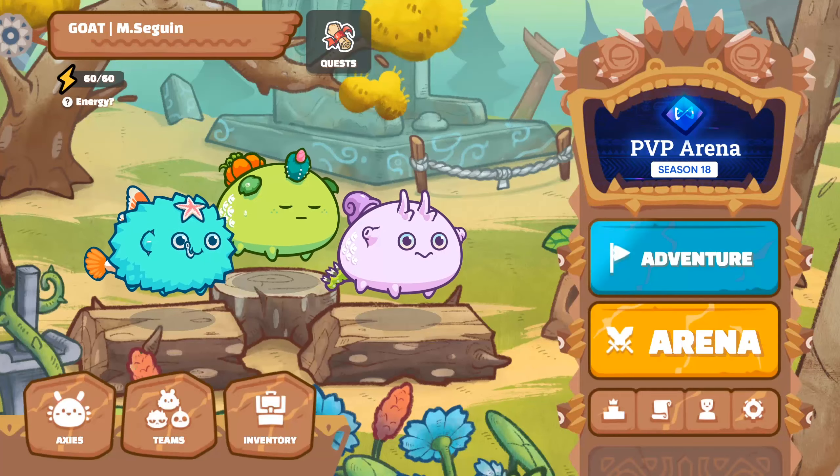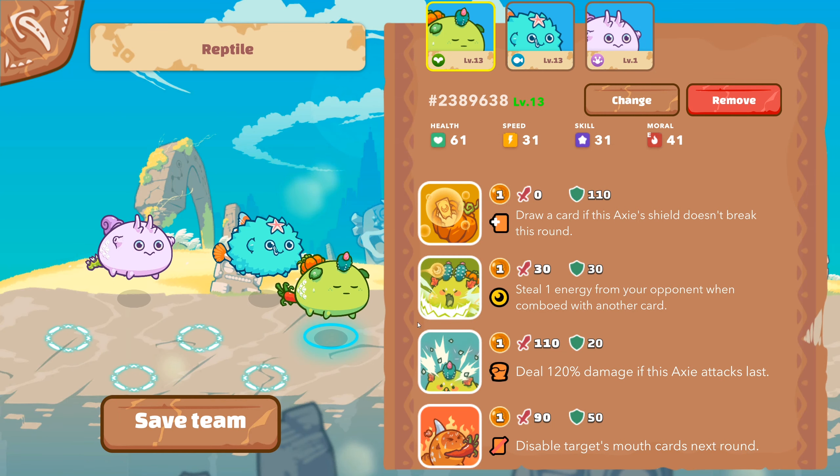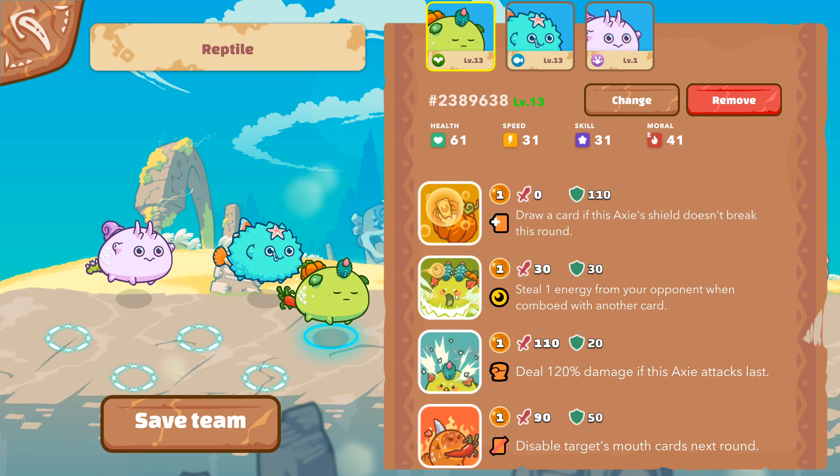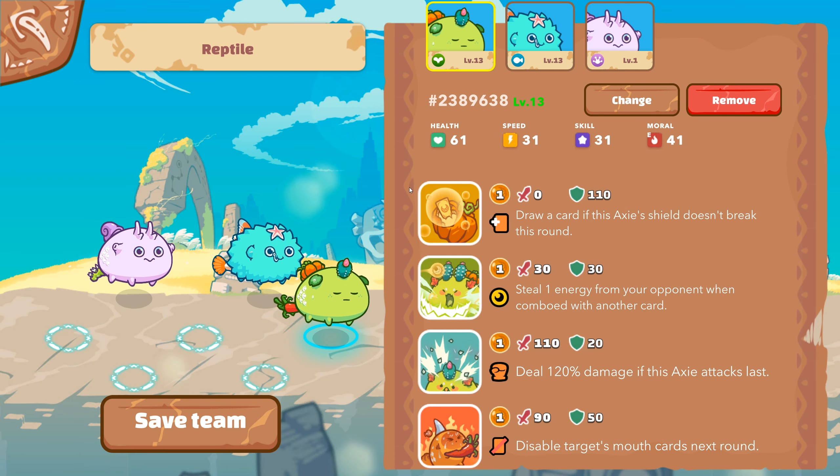The setup is currently this one. It is composed of a nice tank in the front with Pumpkin, Serious, Cactus, and Hot Butt. The first card is very good to have a lot of shields, so use it to protect your Axie.